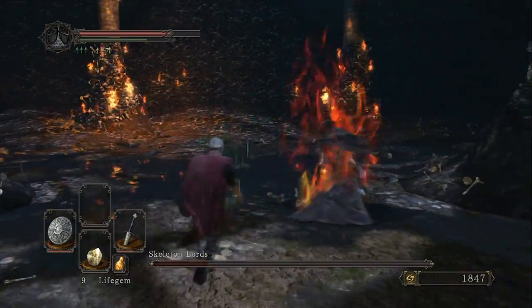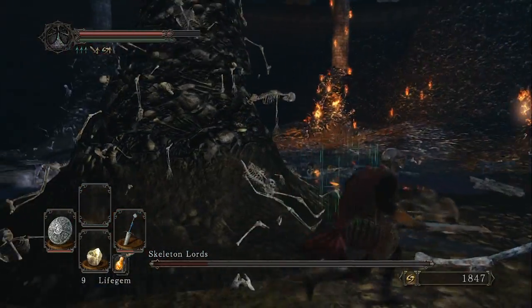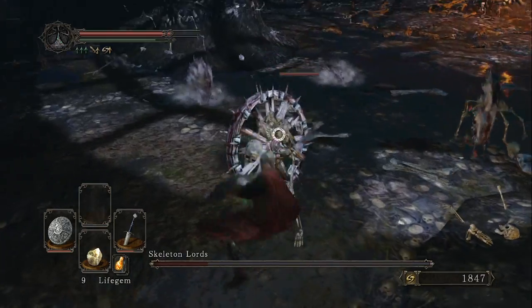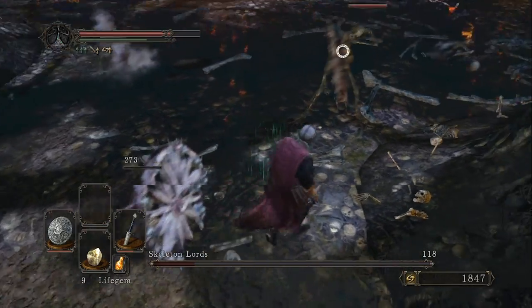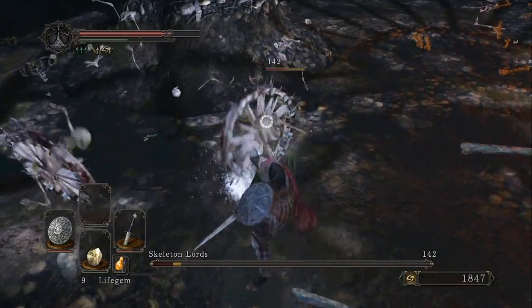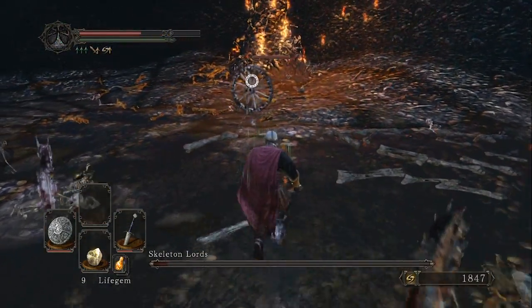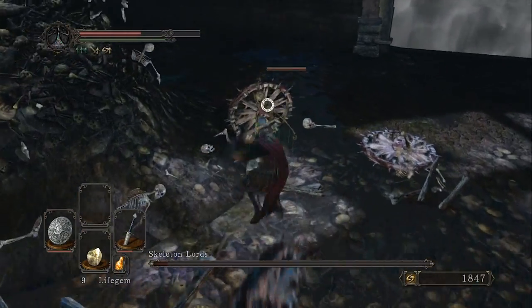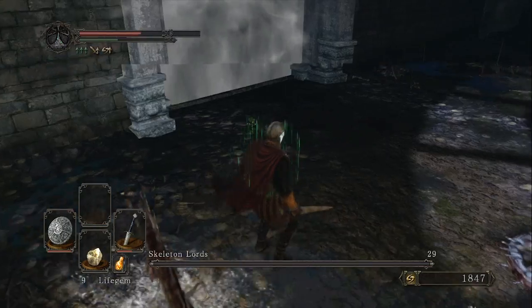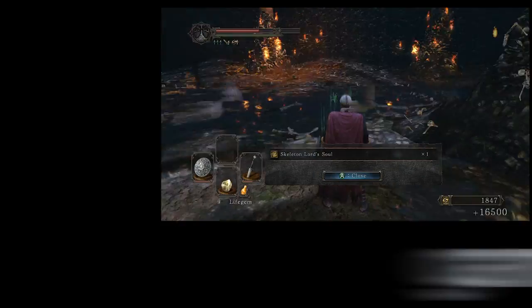After you beat the final Skeleton Lord, you get to fight the bone wheel pinwheel skeletons — I forget the exact name. Again, kill them as quickly as you can while they're spawning, because these are really tough guys to manage. If you've got four of them spinning around they do a lot of damage. These guys are from the original Dark Souls and were a pain in the ass, especially if they get you on a straight-on roll attack — they'll diminish your health really fast.